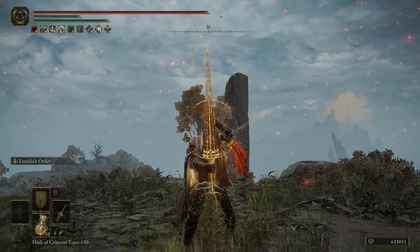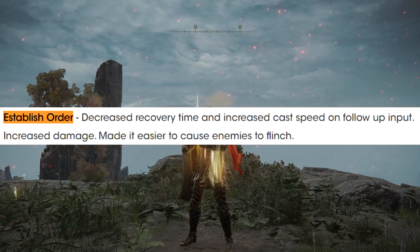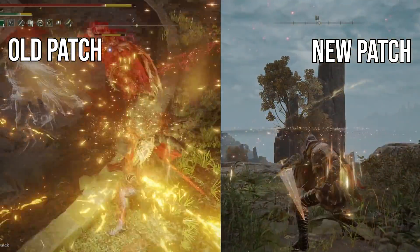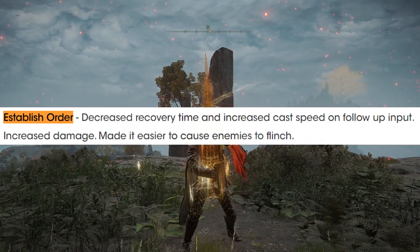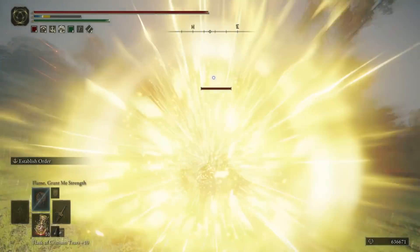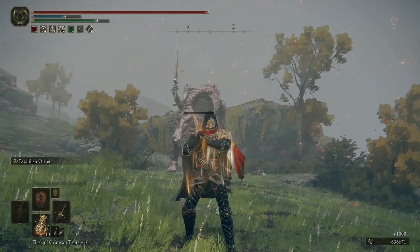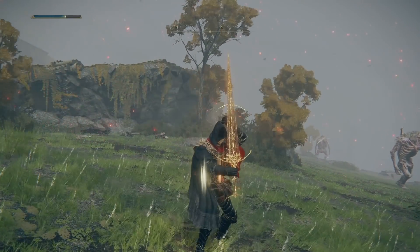It's been buffed. The recovery time on those animations is shorter — you can get out quicker, good for all content. The cast speed of the follow-up whip is way quicker, noticeably faster. The damage is increased on both parts, and it also causes enemies to flinch more. Testing the range, firing the rune arc from downtown — oh my god, the reach on that. Nearly 2000 damage from that range. This is incredible. 100% I'm using this weapon. Such a simple buff and wow, really good.